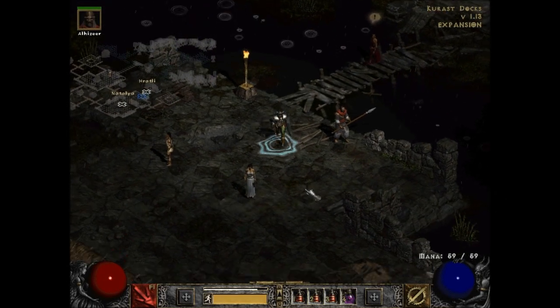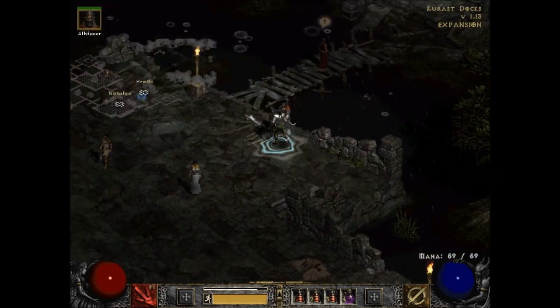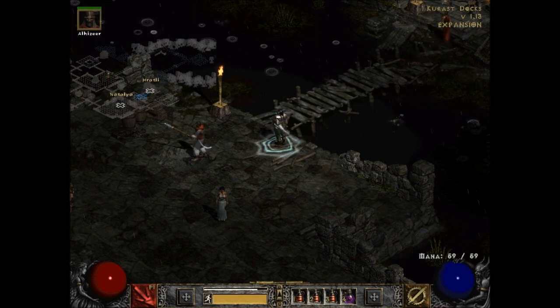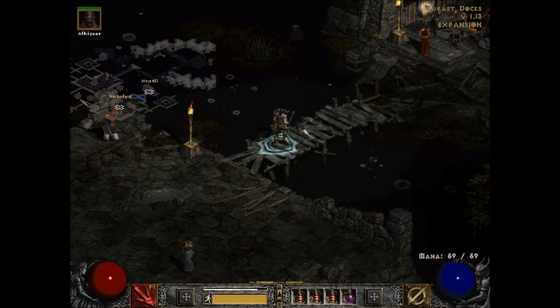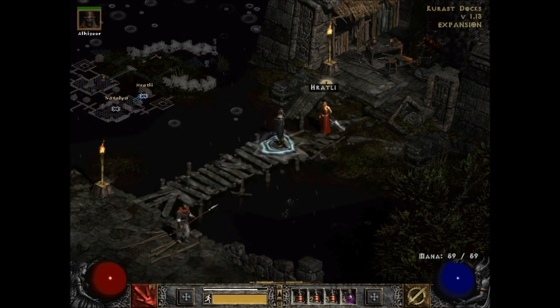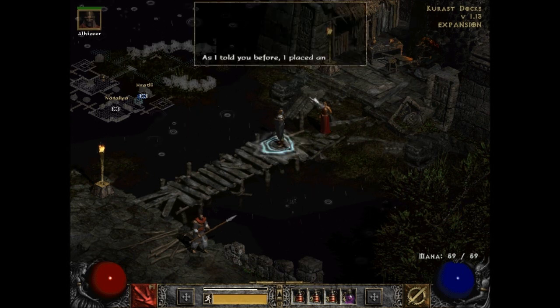Welcome back, this is Ballers Good with an episode of Let's Play Diablo 2. I'm joined as always by my paladin and Al-Hazir. We're back in the Kurast Docks because this was going to be the fastest way to get to the Flayer Jungle. When I came here I found out Heraldy had something to say to me.